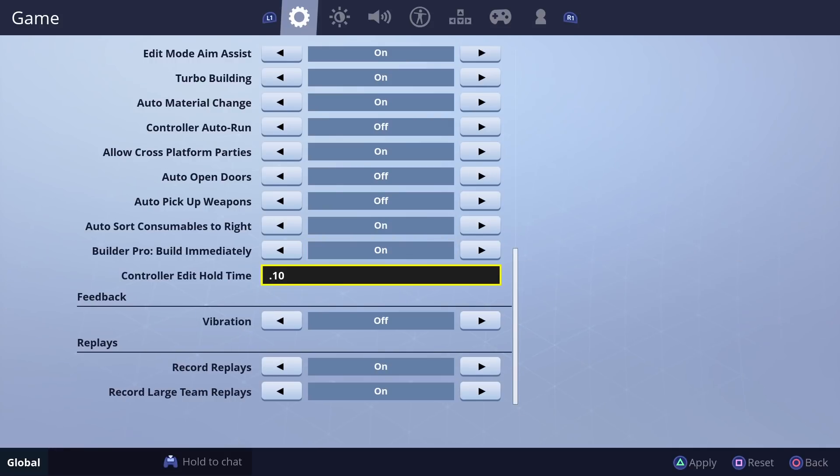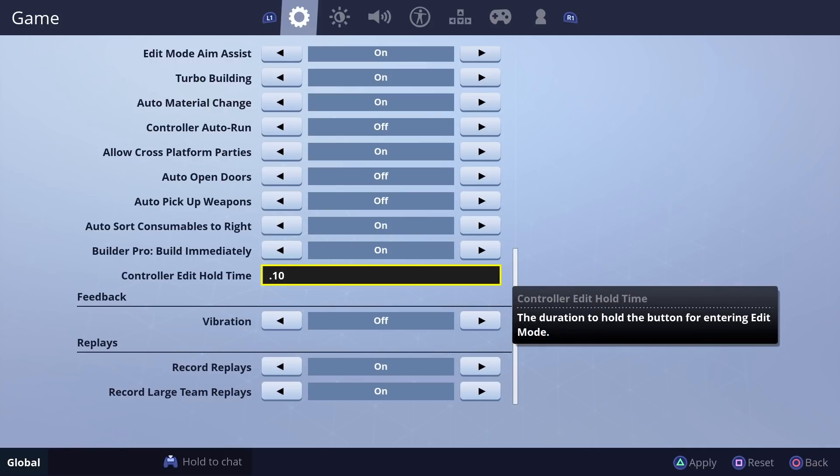They also added a controller edit hold time setting. It says it's the duration to hold the button for entering edit mode. I set mine to the lowest because I want to edit as fast as possible. Mine already does it pretty quick so I'm not entirely sure how it affects things, but I assume lower is better.